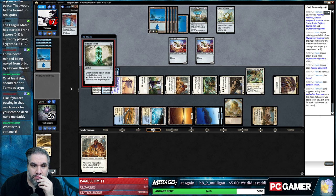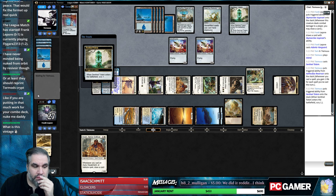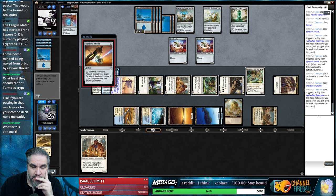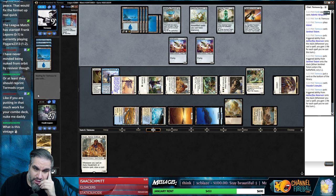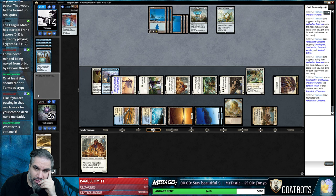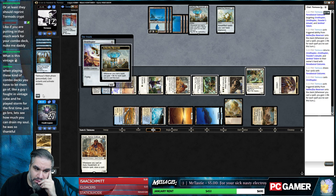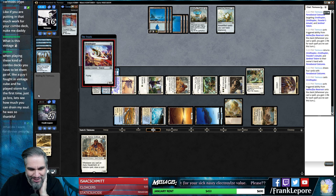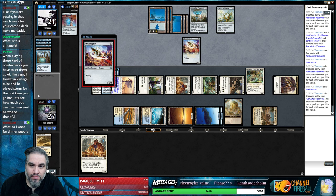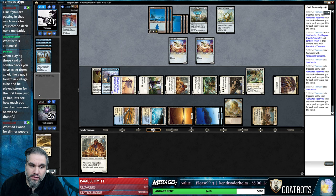Sentinel Totem. Amulet. So they also have Renegade Map in hand - they have five cards. Come on. Let's see how much you can drain my soul. He was so thankful. Yeah okay, that's fair. Back at 21.